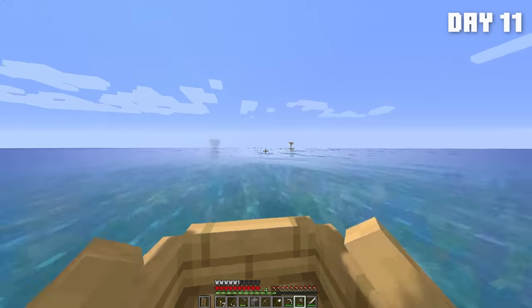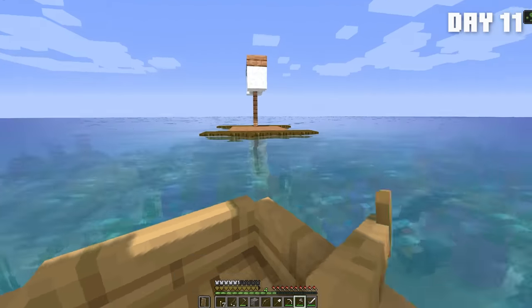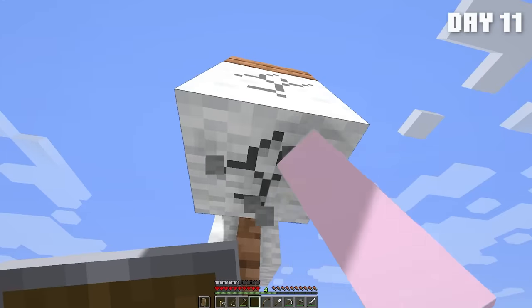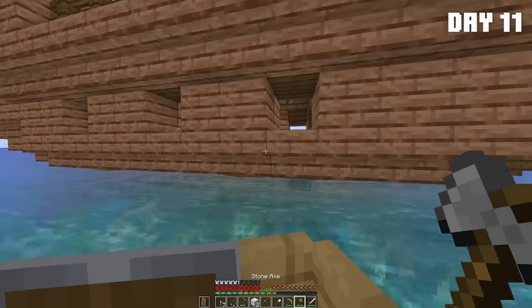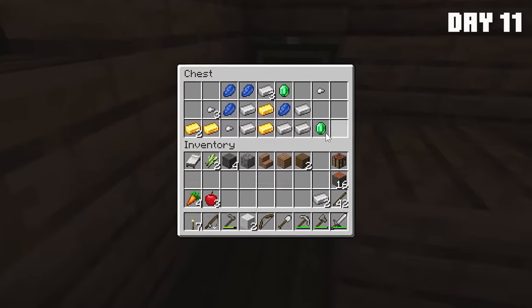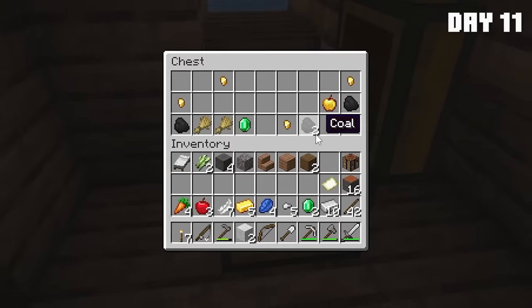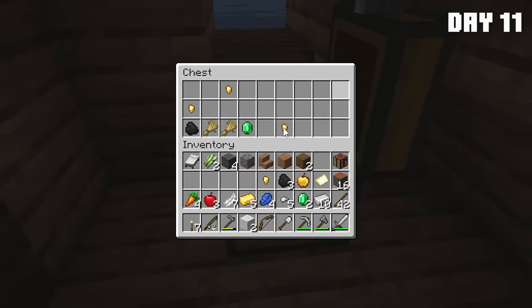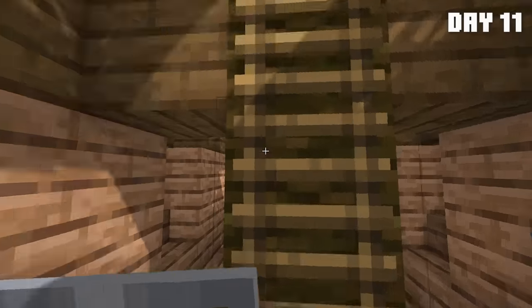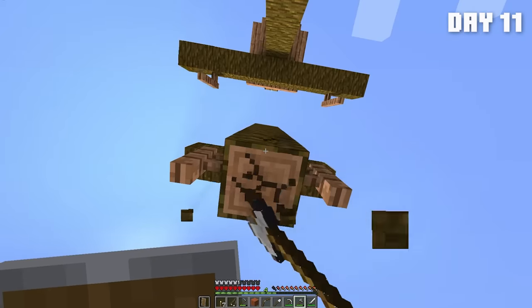Oh wait, there's a ship! I don't think it's one of the hostile ones though. There's nothing on this raft other than some wool. Is anyone aboard? No, it's completely empty. But we did get some nice goodies, and feathers — we need that for arrows. Oh, there's three chests. A golden apple?! Holy crap dude, this is epic. Got a bunch of iron, we can make more armor. I'm actually going to take this jungle wood because I need more wood.